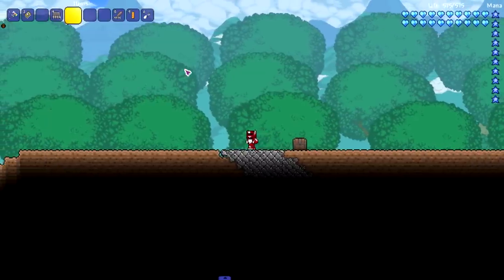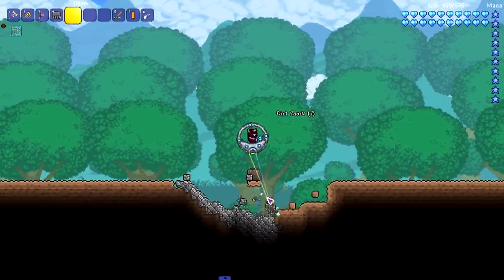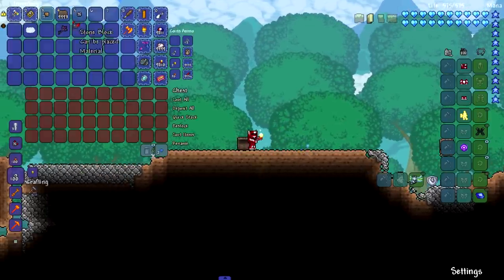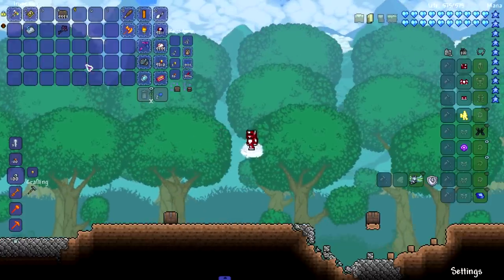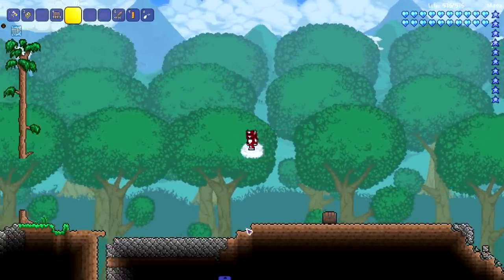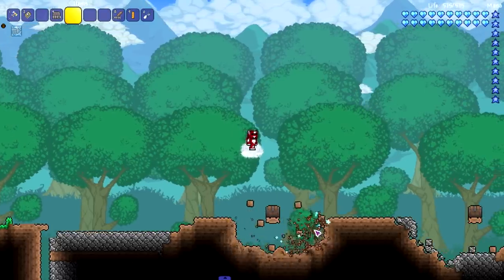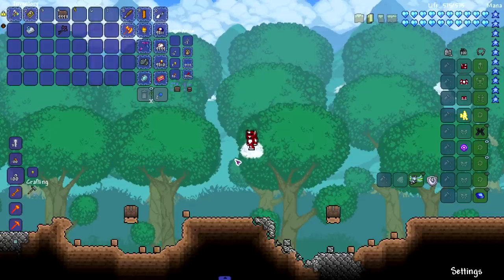Let's try the regular Drill Containment Unit - I don't expect this to break it, and yeah, as expected it doesn't. Let's also try the Improved Drill Mount, which is pretty much an upgraded version. Nope, this one doesn't work either. So none of the mounts seem to be able to represent the chest-breaking community.